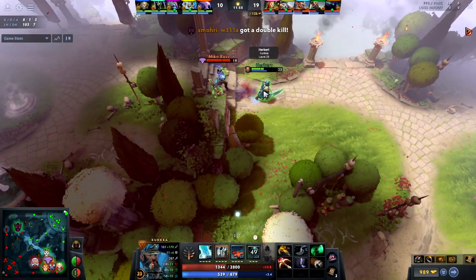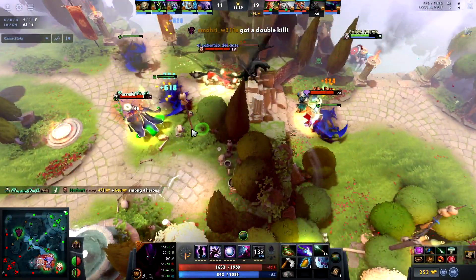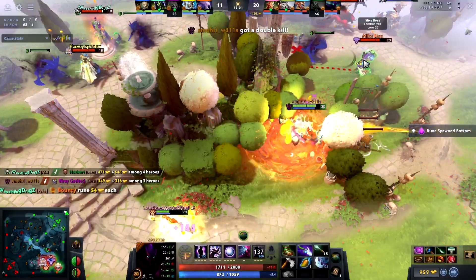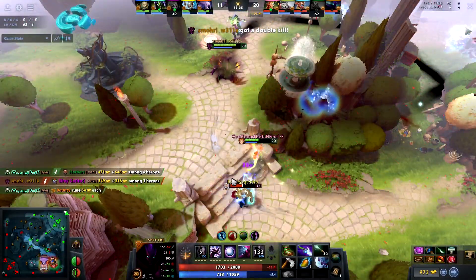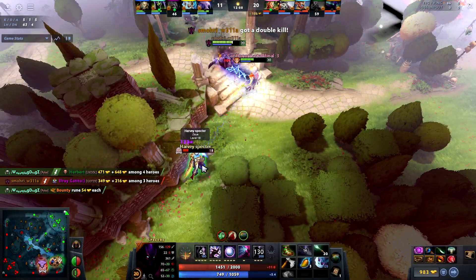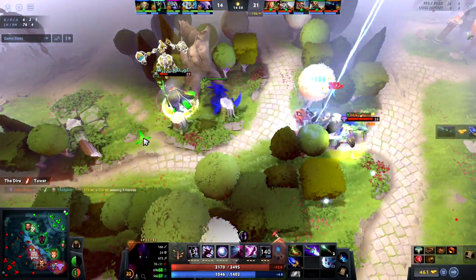Haunt not only gives Spectre a free chance to get on top of Tinker, but it also reveals where Tinker may be hiding while also canceling his Blink Dagger, letting the rest of Spectre's team have a far easier time jumping him. The one saving grace for Tinker is the fact that Haunt has a long cooldown, but with Spectre's Aghanim Scepter giving you a free one-target Haunt on a much lower cooldown, Tinker's life has only gotten harder.